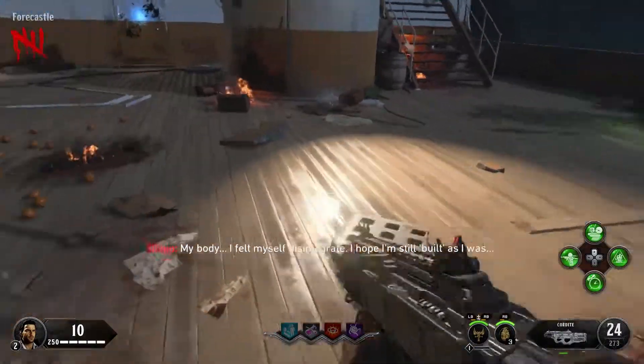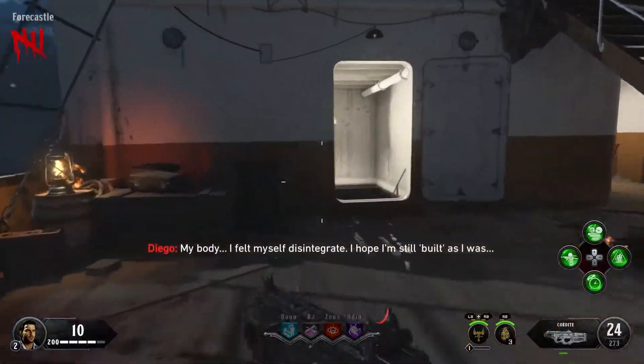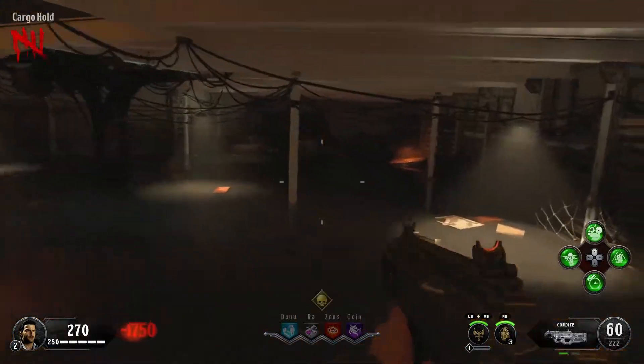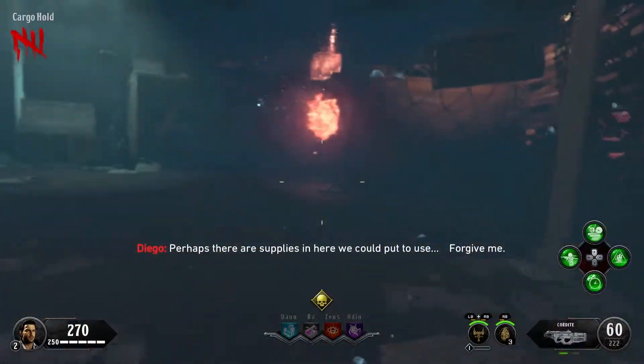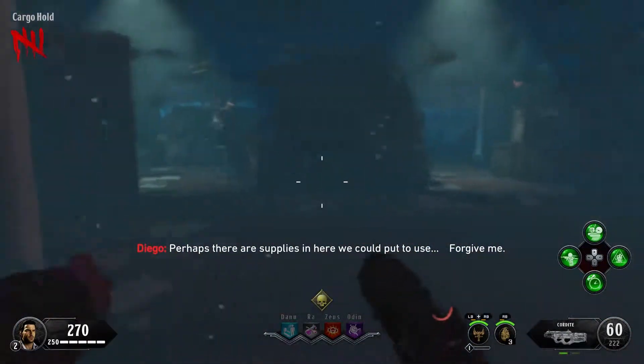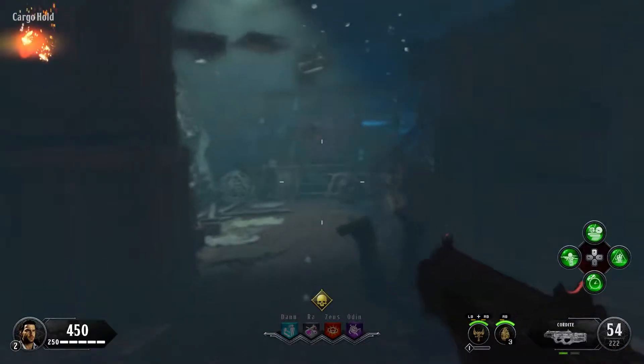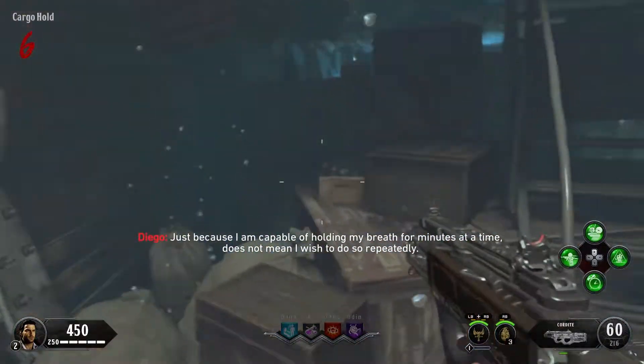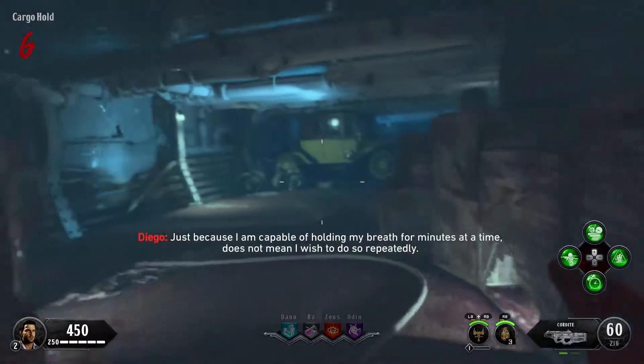When you first start the map, you want to get to the other side as quickly as you can so you can activate the artifact. Then you want to go all the way back to spawn — you can use the quick portal or run all the way back — and head downstairs into the cargo hold, which is the location you've just seen me get to.